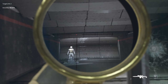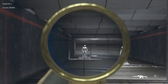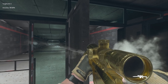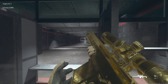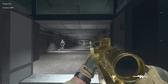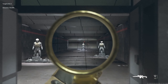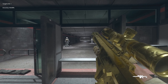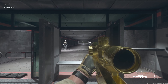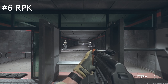Number 5 is the Victus XMR. This is the sniper — the first one you unlock. If you have high-velocity rounds and a suppressor on it, it's probably the best gun in its class. Some people talk about how the second sniper is better, but that one has really bad recoil. The Victus with just two attachments is pretty dang good. So that is our fifth best gun.